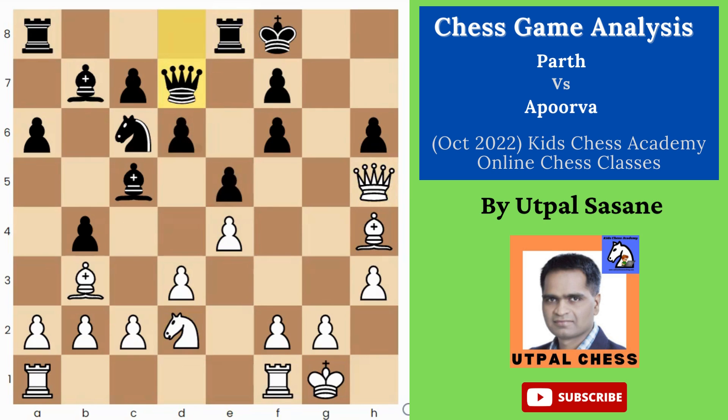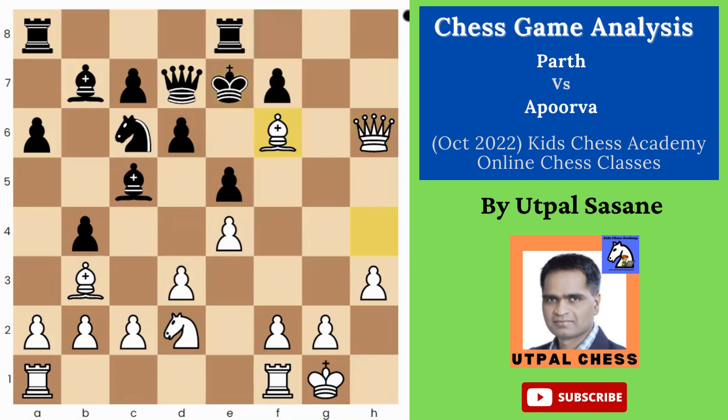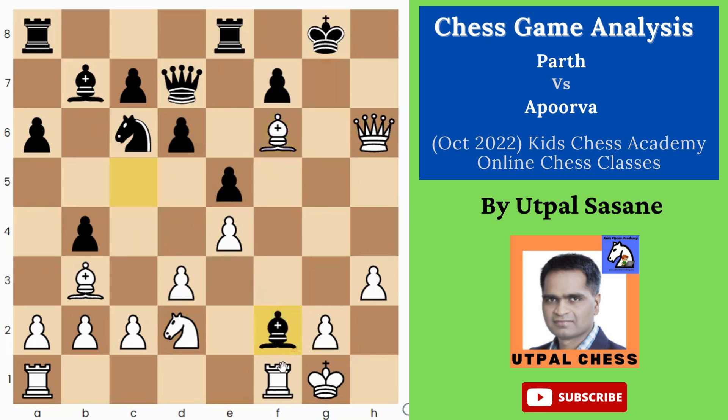Queen takes h6 is the correct one — very good. King e7 is a mistake. You could go to g8, which is better. This is also mate actually — king g8 will be checkmate in three moves. Mate in one: bishop takes h6 is checkmate. Good, very good. If black had played on the other side, then it's simply bishop takes f6 and you can't stop this checkmate. You can just delay it for one move, but after that you can't do anything.